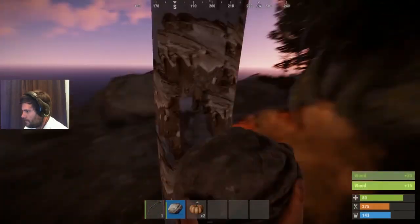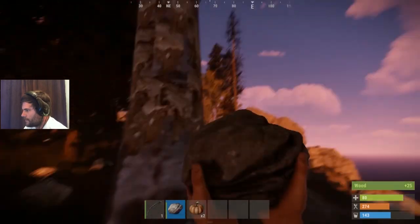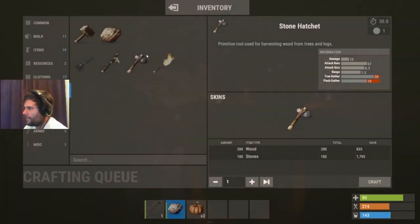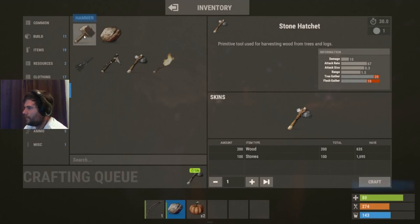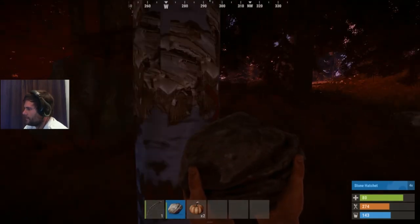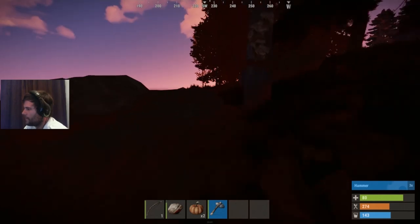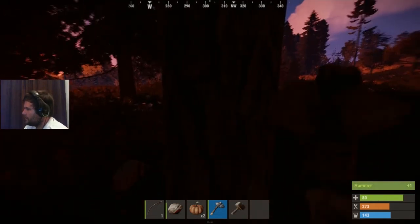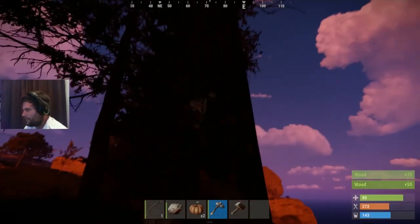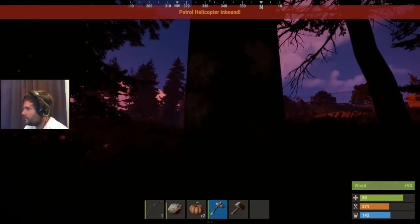Okay, starting to go dark, so we better hurry up. I've got some food, I'm just gathering wood. Let's make a hatchet quickly. Metal fragments — okay, I don't have metal fragments. The hatchet is almost finished. Okay, I've got the hatchet now, I can get some more wood. You see, this is much quicker. Because it's getting dark it's getting difficult to see, so let's keep going.